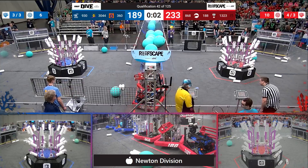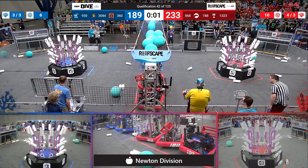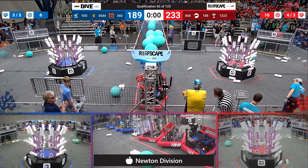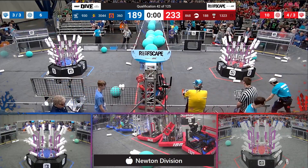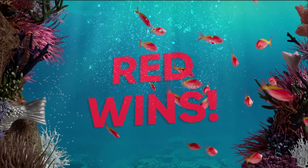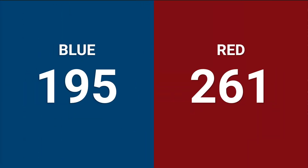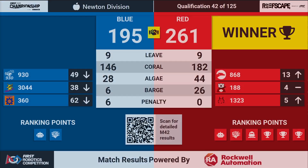868 looks like they're going to park. We have no blue robots off the ground yet — we'll see if we can get any as 930 inches their way up off the ground as time expires on match number 42. Red alliance wins this one — final score 261 to 195. Red alliance getting all six ranking points out of that match, blue alliance getting two.